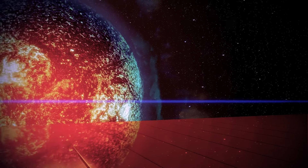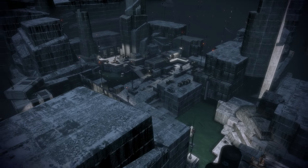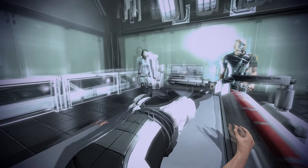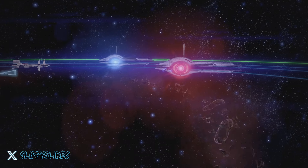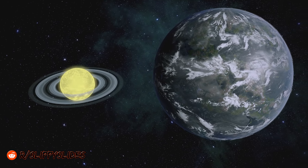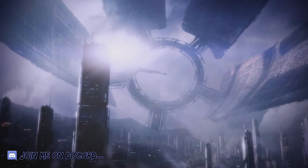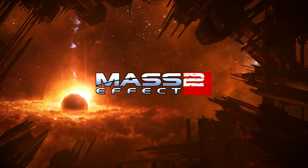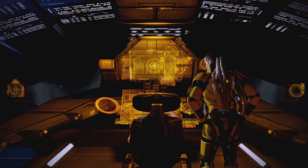Some time ago we took a look at the fantastic Mass Effect out-of-bounds secrets and how the game works off-camera, where the player cannot normally see. If you want to watch that episode, feel free to click the link in the description. Now it's time to continue our journey as we take a look at the out-of-bounds secrets and behind-the-scenes developer tricks of the arguably better in some ways, if not just as good, Mass Effect 2. Be aware that there will be spoilers during the video as we cover the game from start to finish.